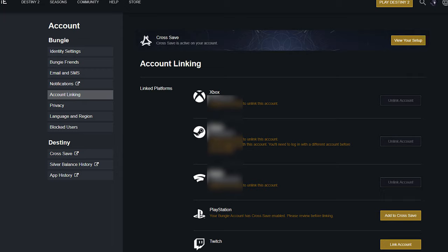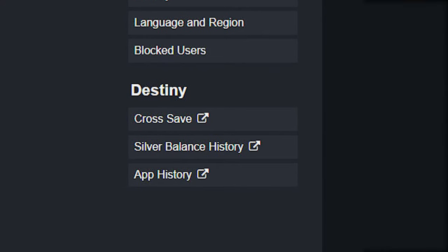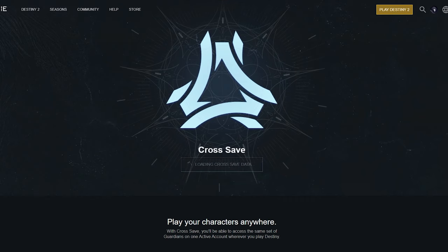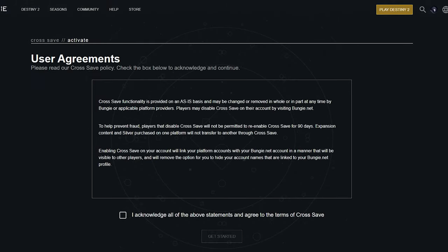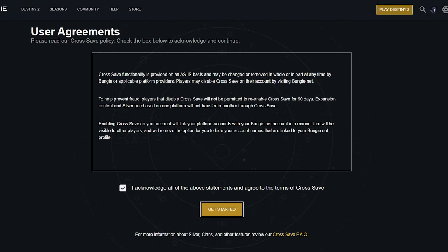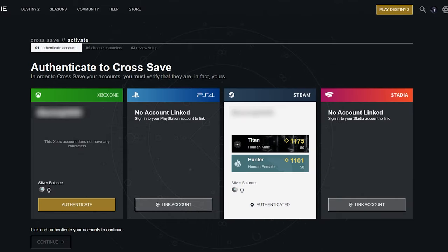The next part is the best part about this cross-play feature. They allow you to play your characters from one specific platform on any platform you desire. To do this, go to the cross-save link on the left navigation. You should see all your linked accounts here. Make sure that all the accounts associated with your account are authenticated and hit the continue button. You can also link your platforms from here if you didn't do it in the last step.